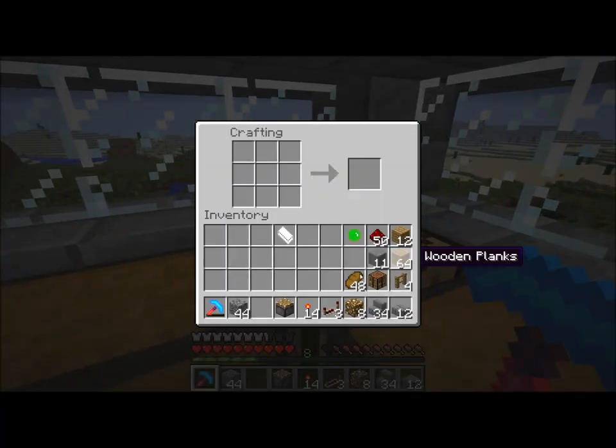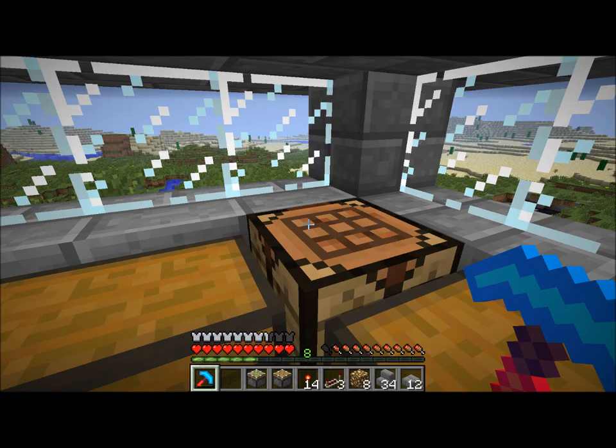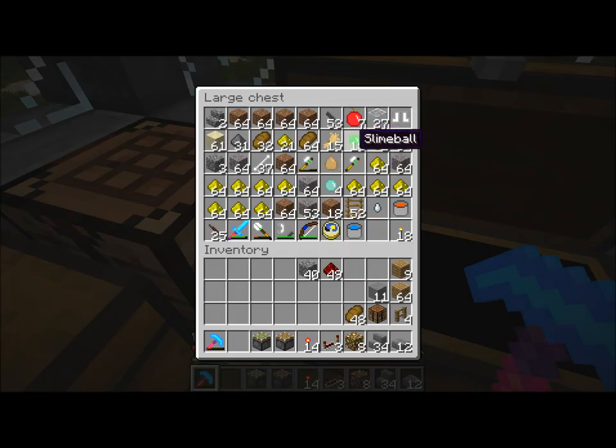I did need one more — I think one more slime ball. I thought I needed more slime balls, but I think I actually didn't. I'm kind of confused on that — I had ten, and I needed nine. So I did have enough but I didn't think I did. So I went back down and I got some more. But you really didn't miss anything because I found it almost instantly. There was a giant slime and I got like 17 slime balls from him. So we now have plenty of slime balls left.